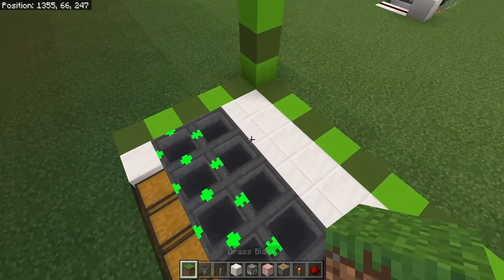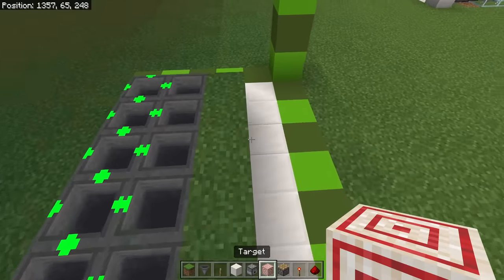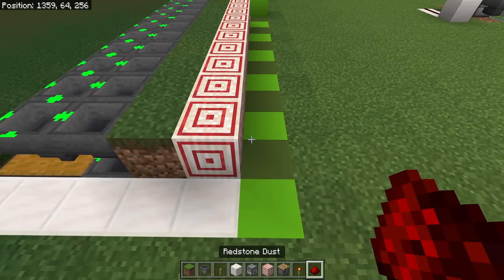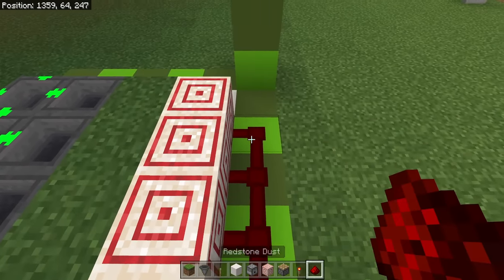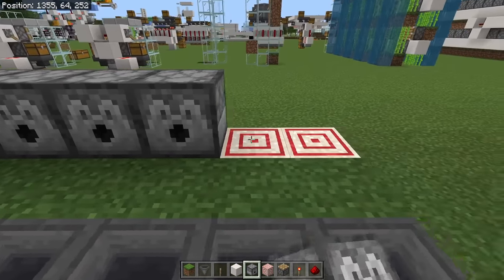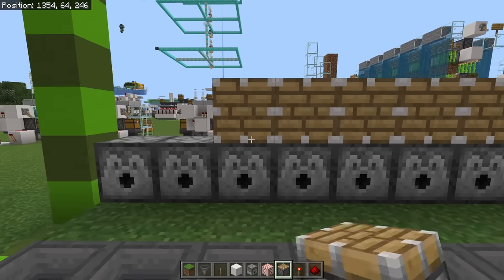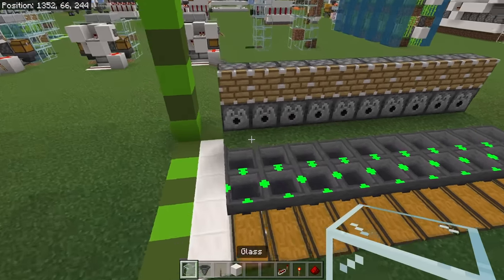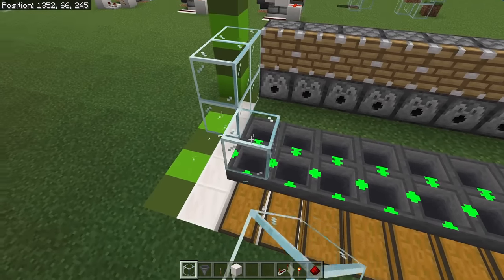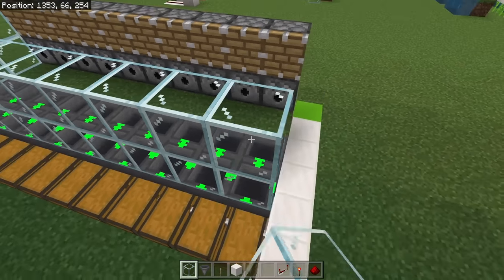Now that your item storage is in, place a line of grass or dirt behind all of your hoppers, and then a line of target blocks behind all of those. Place a line of redstone behind every single target block, then a dispenser on top of every target block on top of the build, and one piston on top of every dispenser. Now encase the front and side of the build with a layer of glass in all of these areas to keep in all of your items and water.